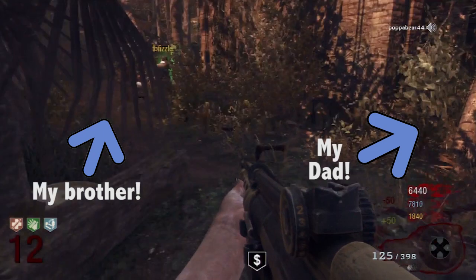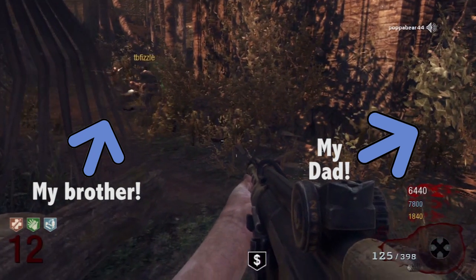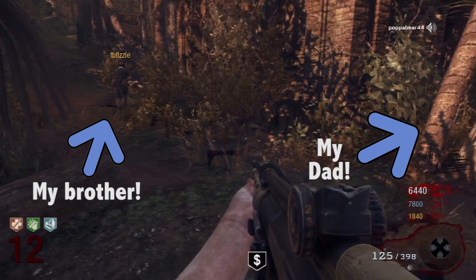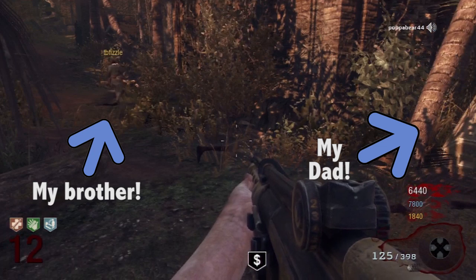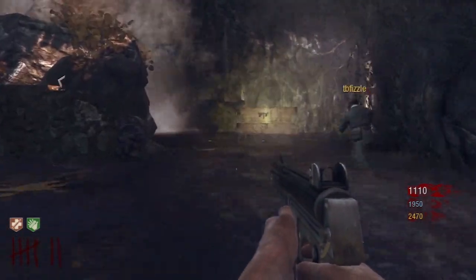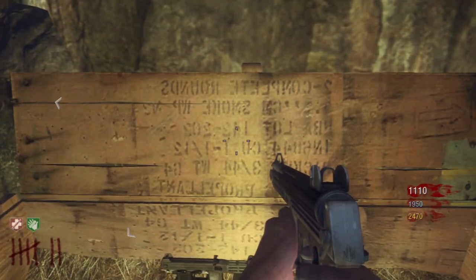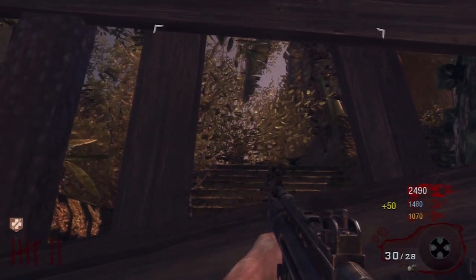What me, my dad, and my brother have been doing is: my brother plays on the left, my dad plays on the right, and I hold the two windows down. It's a good location — works really well. Something you can do to mess with somebody is when they're hitting the box, hit the water and drag them away from it, then jump in and get it yourself.